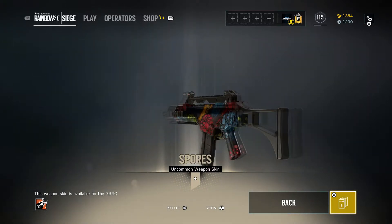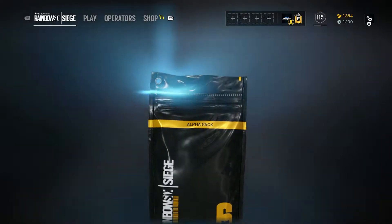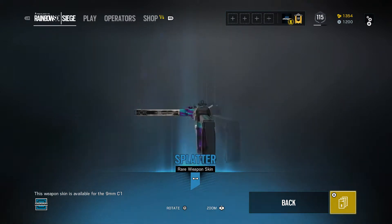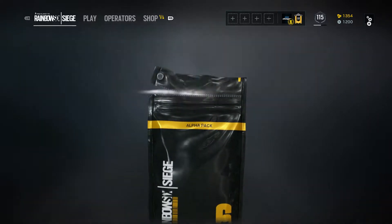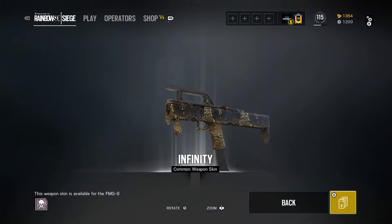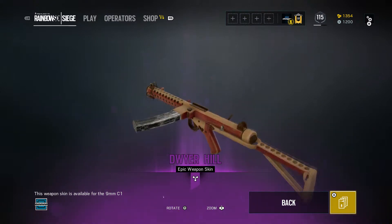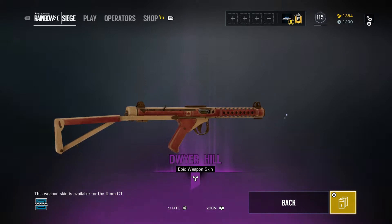Okay, this one actually looks pretty cool — that actually looks quite cool, I like the look of that, I'm happy with it. Oh, here's a blue — rare weapon skin, Force Frost. Yeah, looks okay. Next. Infinity — ooh, looks okay. I have a lot to equip after this. Oh, here we go — ooh, it's an epic!